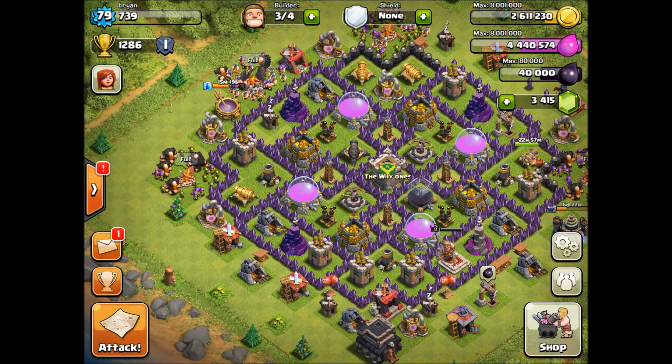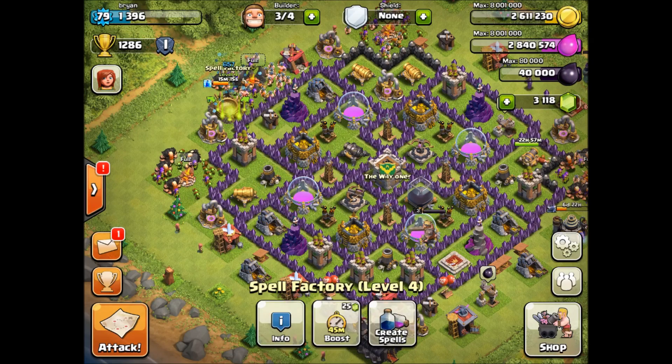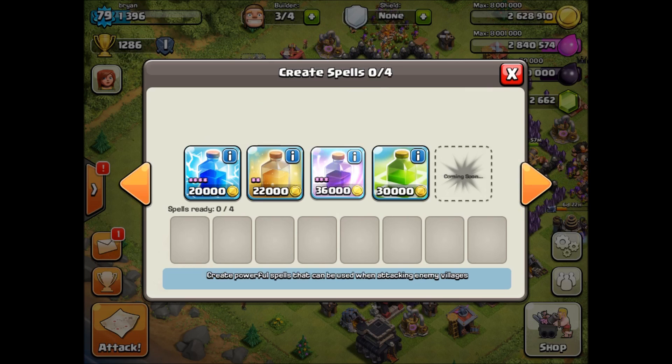I'm gonna use the lightning spell really quick — actually, come on, upgrade this. Got the spell factory to level four, awesome, very cool. We're gonna do rage, rage, rage.